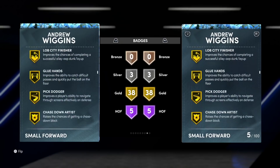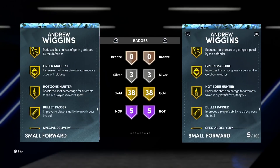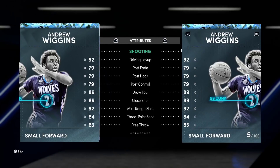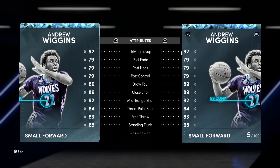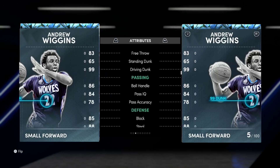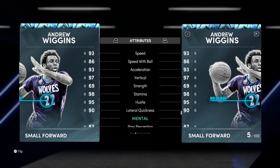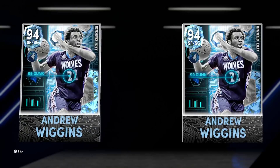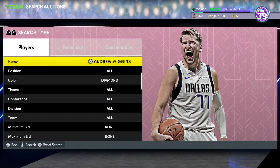He's got Catch and Shoot, Corner Specialist, Brake Starter, Glue Hands, Interceptor, Clamps, Pro Touch, Rhythm Shooter, and Quick First Step on gold. Basically, Wiggins is like a downgraded Jimmy Butler — if we're looking at lengthy two guards whose job is to play great defense and also hit wide open shots, Kawhi is a better Jimmy Butler, and Jimmy Butler is a better Wiggins. But Wiggins at 40k is still brilliant. He shoots well, his defense is immaculate, he's really tall for a two guard, great wingspan, really fast with 90 lateral quickness. Wiggins is so freaking good.